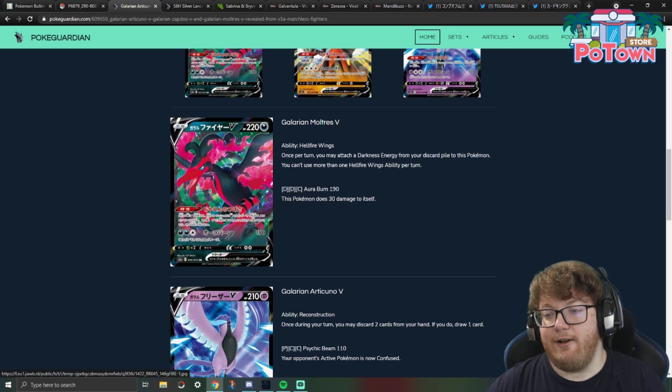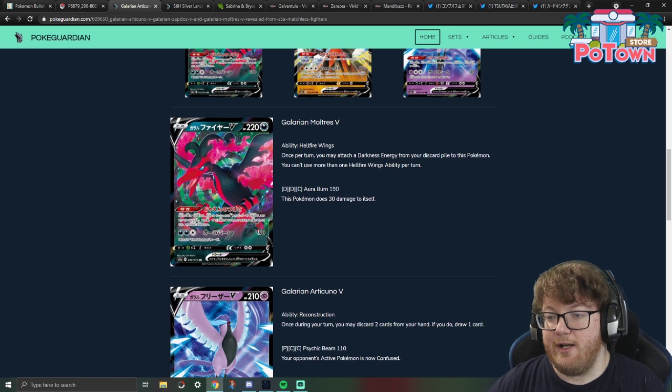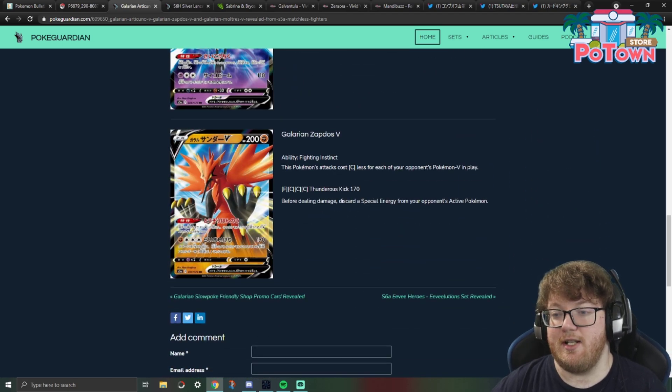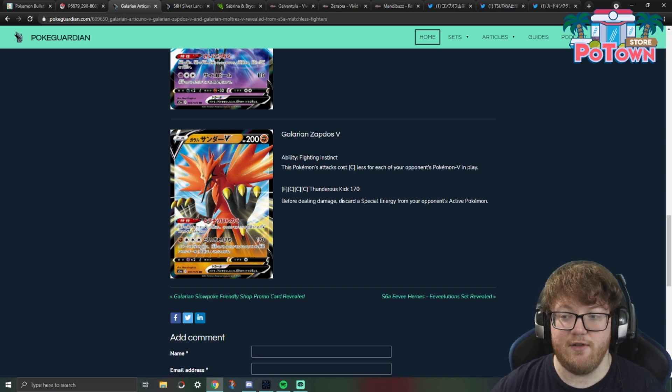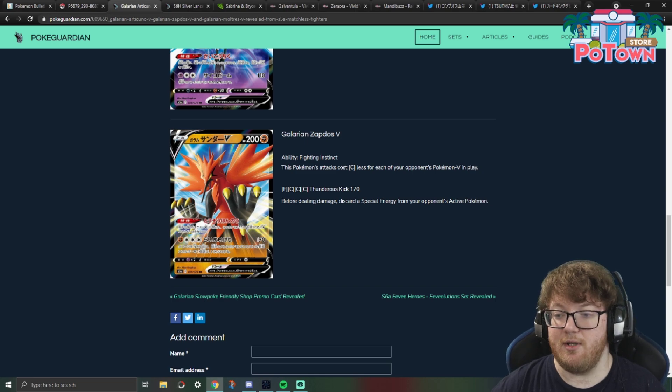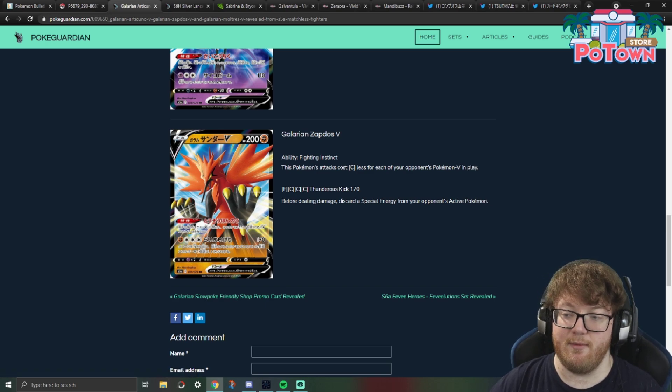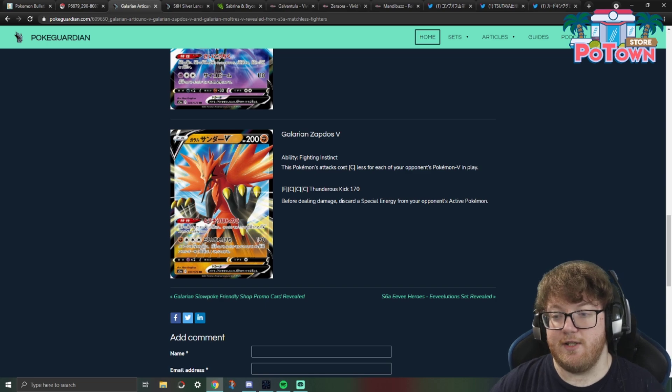We'll be looking at a deck with Galarian Moltres V, which has the ability Hellfire Wings: once per turn, you may attach a Dark Energy from your discard to this Pokemon. Galarian Zapdos V will also be in the decks we look at today. Its ability Fighting Instinct makes this Pokemon's attacks cost Colorless less for each of your opponent's V Pokemon in play. Its attack costs Fighting and three Colorless and does 170 damage, but if your opponent has at least three V or VMAX Pokemon in play, this only costs one Fighting energy.